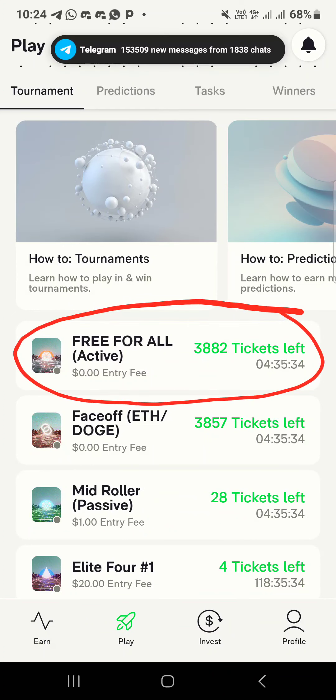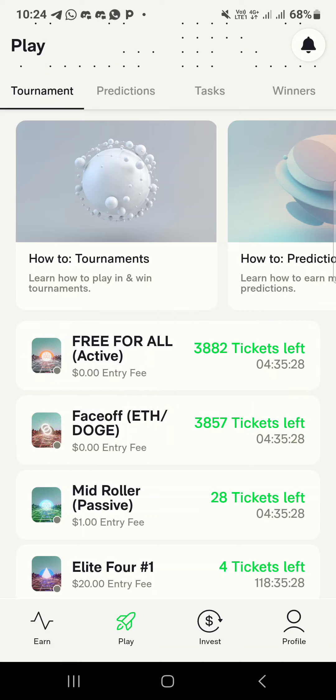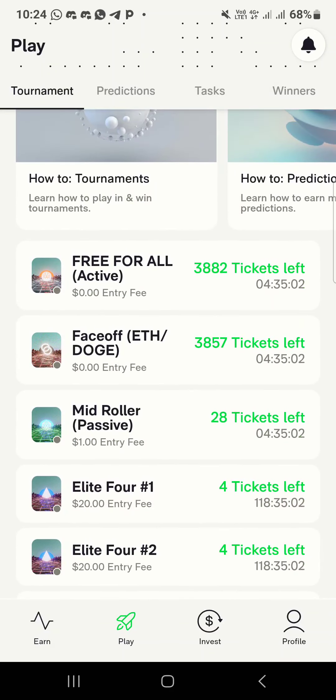This is where you click to enter the tournament for free. Leave the paid ones — only enter the free ones. This 'Free for All' one — the time is over, no tickets left. If there are tickets available, you enter it. You enter the free one as well, choose your coin of choice.